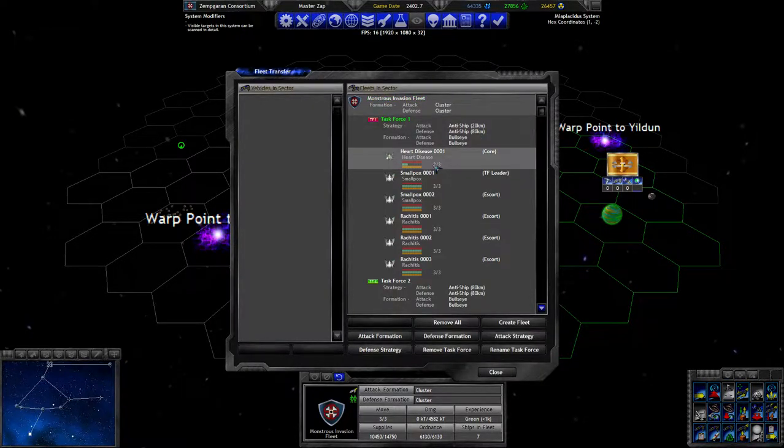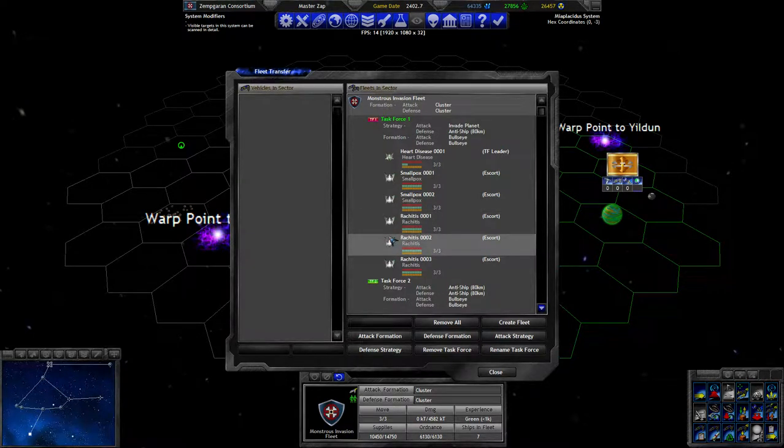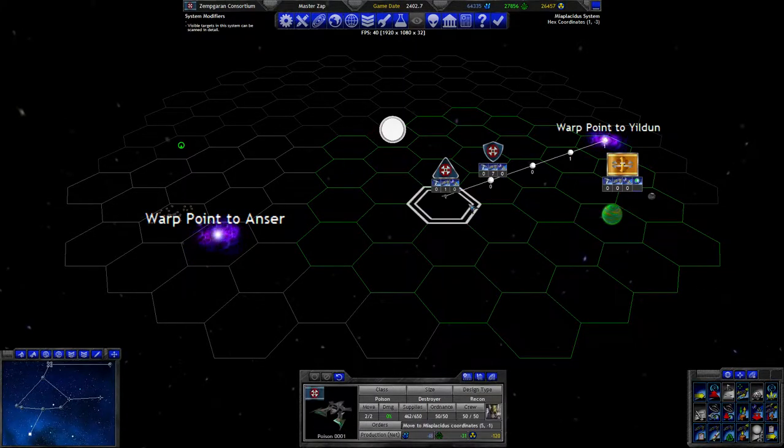Let's set this ship as the task force leader again and strategy is going to be invade planets. Yeah, that should be good. Then you move there and you will invade on that planet. You're going to move there - I think you'll be fine. Maybe not if he has his ships behind that warp point and moves them one, two, three tiles - they might see each other there also.